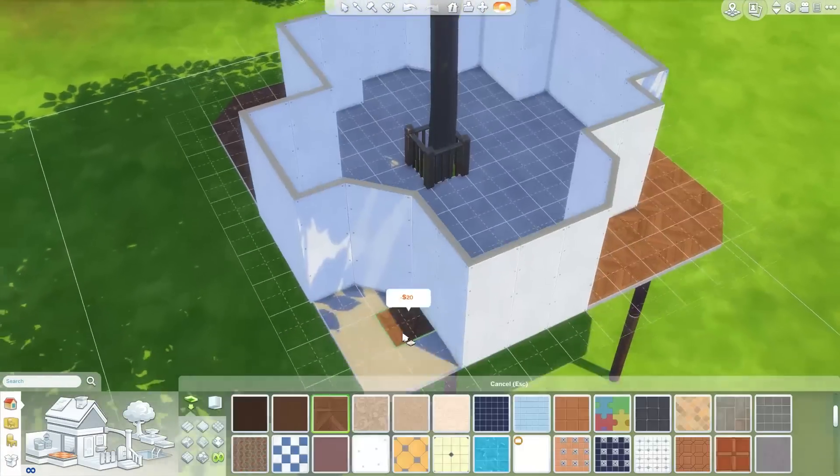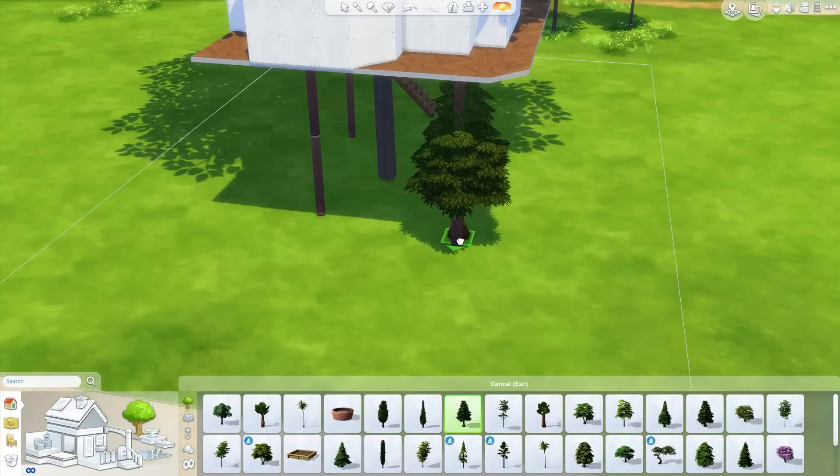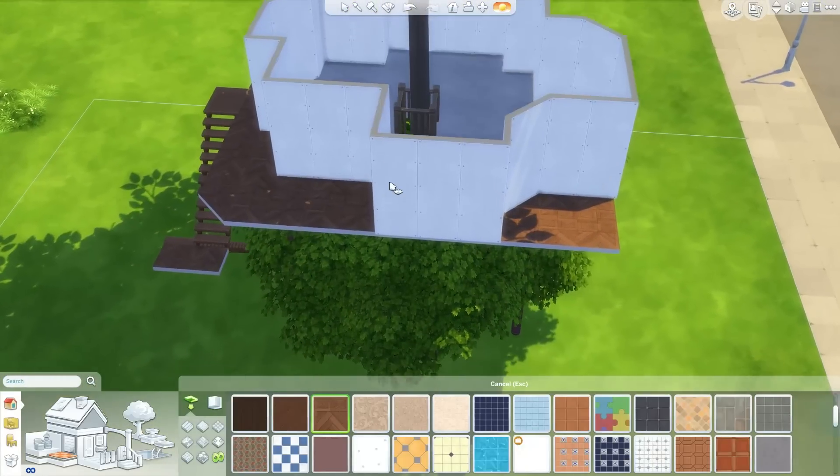I'm just making a little hole there for the tree to actually go through. I could have just made it come through to the floor with no holes, but I always feel like it looks a little bit better when you actually have it going through the house like that.